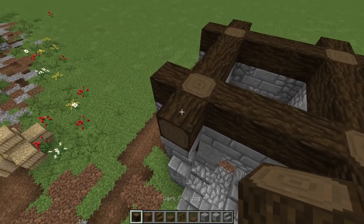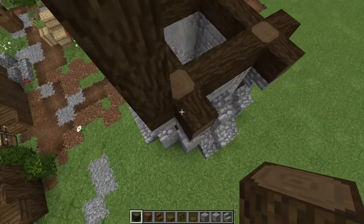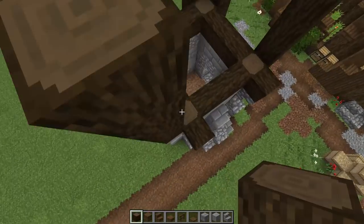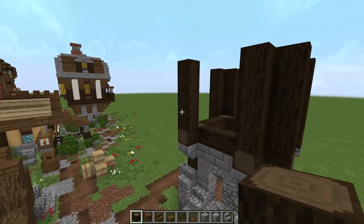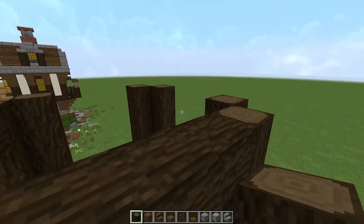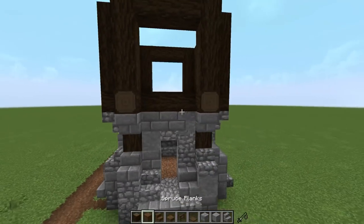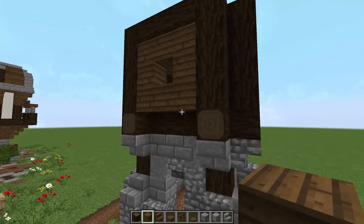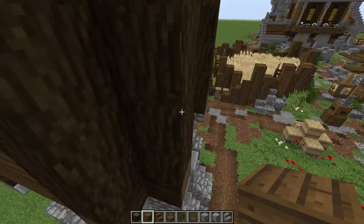Now let's go up on these corners — one, two, three, four on all of these, all the way around. Now I want to do a little cross beam action on all of these coming down the line. Then let's bring in the spruce and do a nice little box of spruce just like that — go all the way around, just a box of spruce, leaving a little space in the middle.